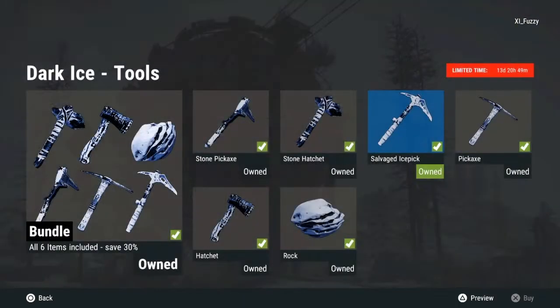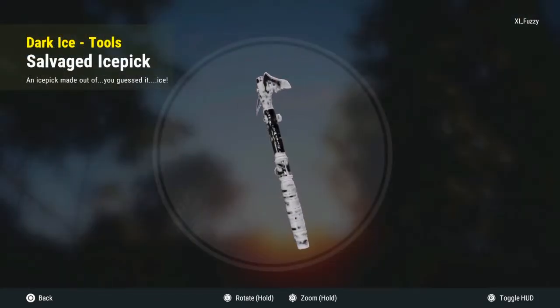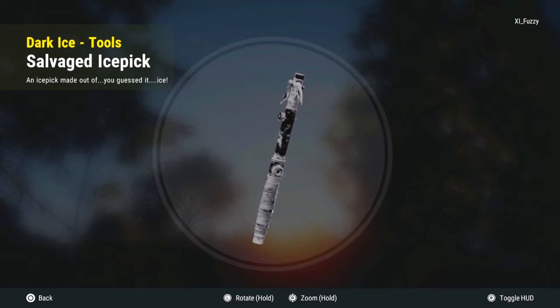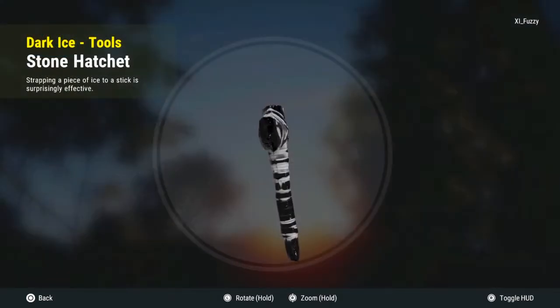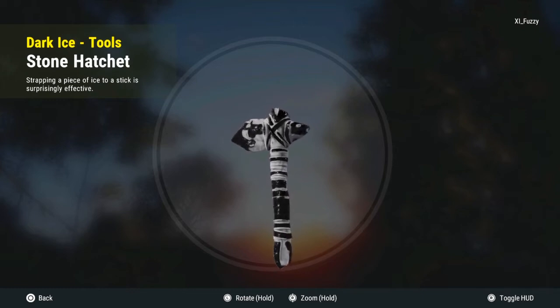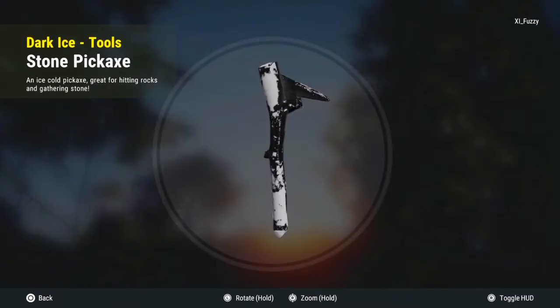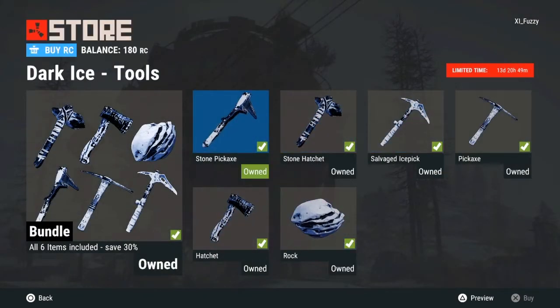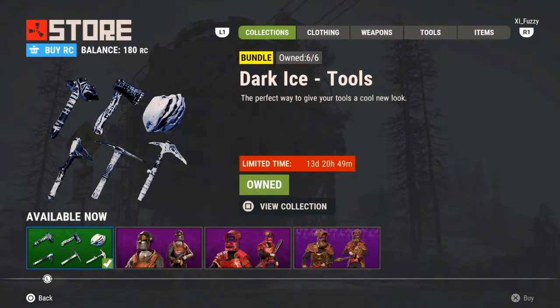Look at the glare — this thing looks so cool. I like this hatchet skin, pickaxe skin. I'm pretty sure we haven't had a salvage ice pick skin yet, so this is pretty cool. Look at that stone hatchet — we already had that sweet tool too. These things look so cool honestly. I'm kind of getting done with the ice theme so hopefully this gets done soon.